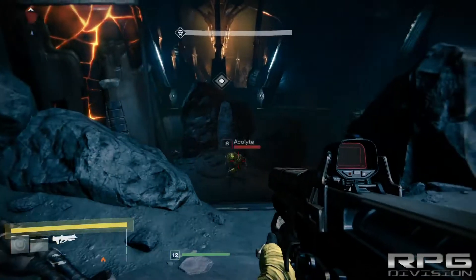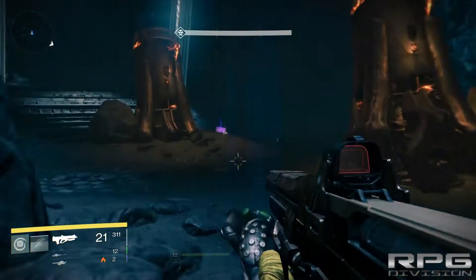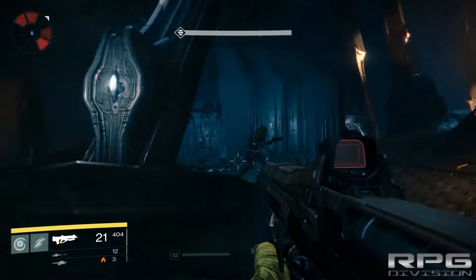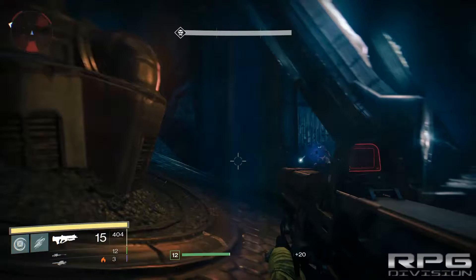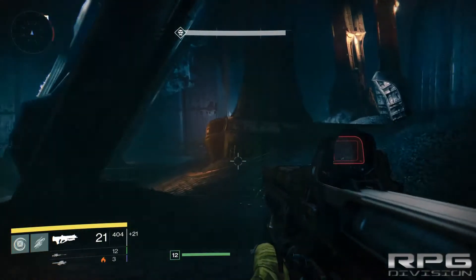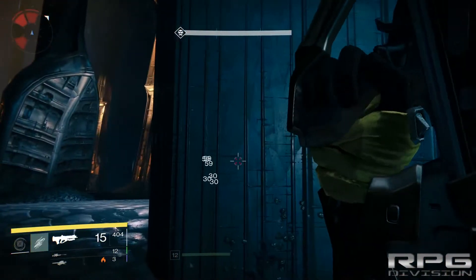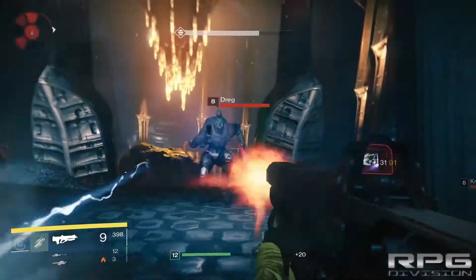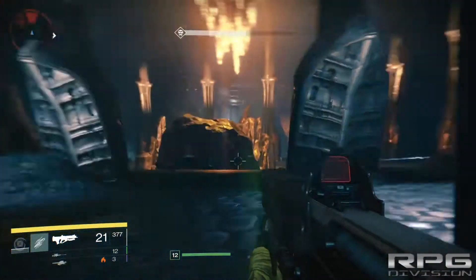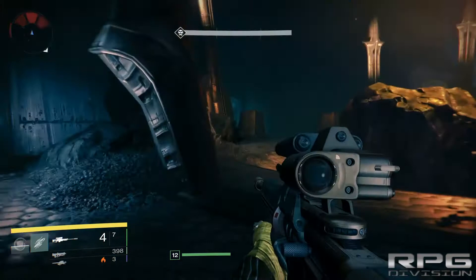I can unlock an upgrade here, and now this pulse rifle is much more significant in battles. Pulse rifles have the lowest damage but the highest rate of fire — something like SMGs. You can see the motion tracker in the top left corner — it will show you where your enemies are moving and what direction you can expect to be attacked from.